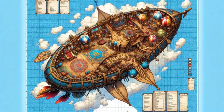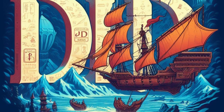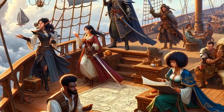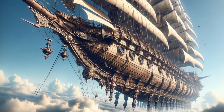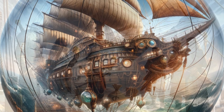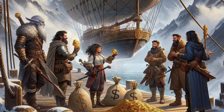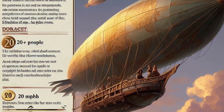Let's talk D&D airship stats. Every airship is unique, but here's what you can typically expect. An average airship can carry about 20 passengers and crew, with a cargo hold robust enough for up to 10 tons. These vessels measure around 150 feet in length and can reach speeds of 8 miles per hour, ensuring your party can cover nearly 200 miles in a single day. The cost? For a standard model, you're looking at a hefty 20,000–30,000 gold pieces. An airship's armor class sits around 13, with hit points at a solid 300 and a damage threshold of 15.